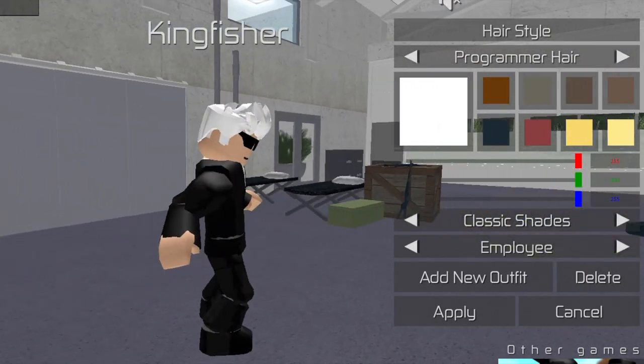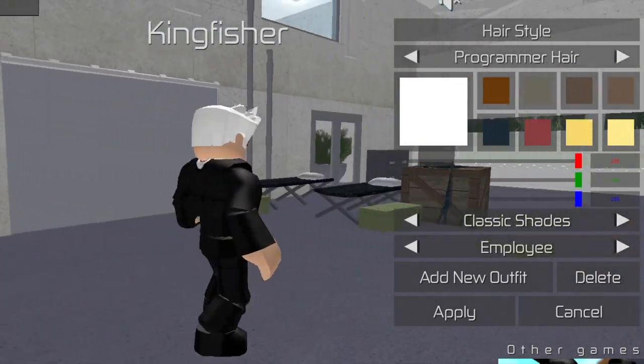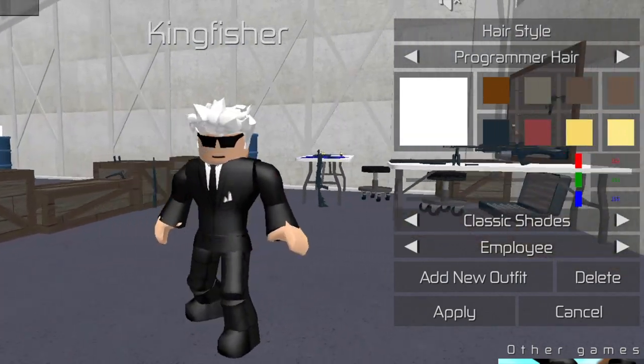Next one is the employee's disguise, which you can use for the Kingfisher, aka the director's disguise, or disguised as an employee or something.